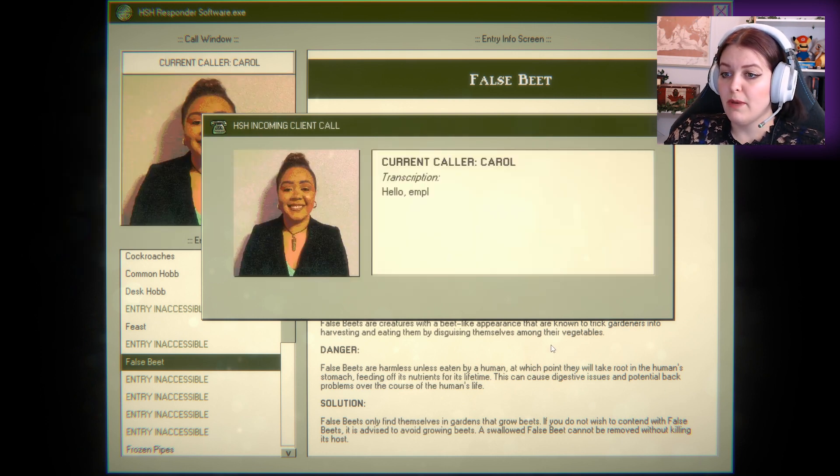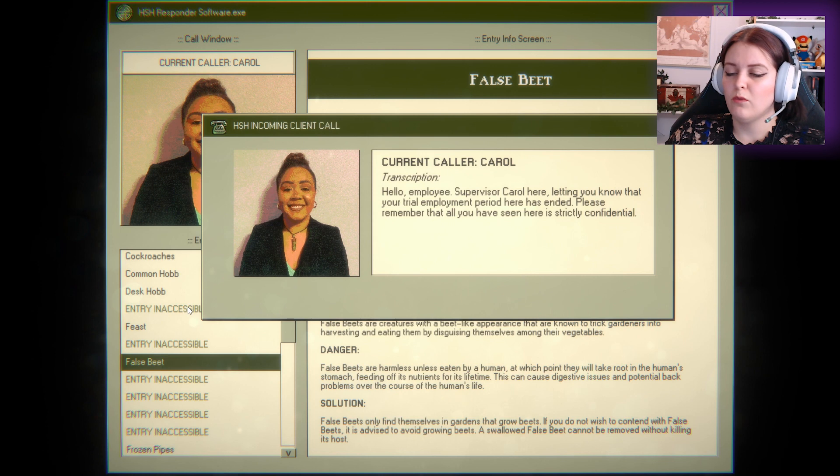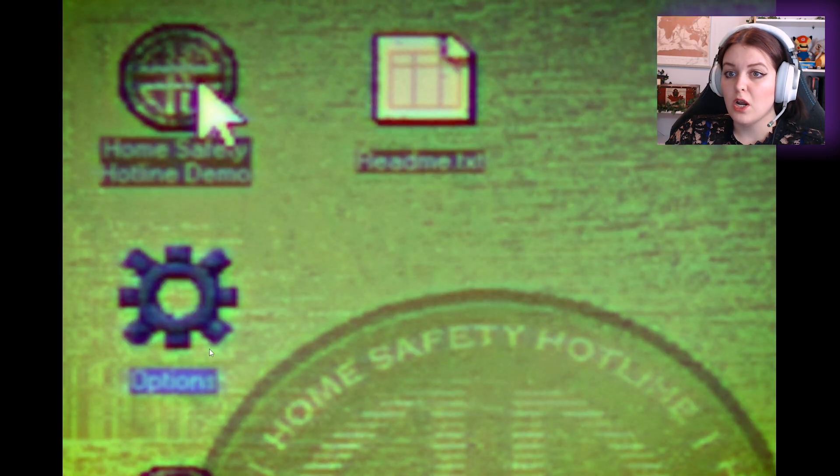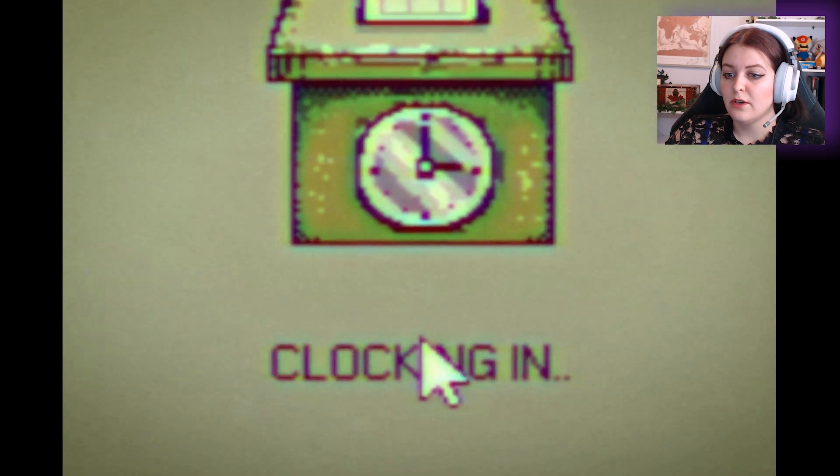HSH pest control. Supervisor Carol here. Hi, Carol. Trial employment period has ended. And remember that all you have seen here is strictly confidential. Mum's the word — do not tell anyone what you have learned here today. Oh God. We hope to work with you again soon. No, I wanted to read them more.